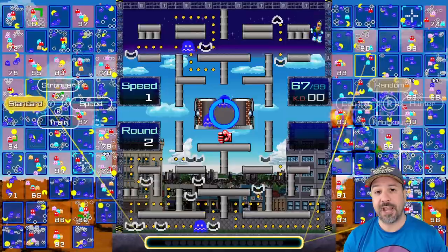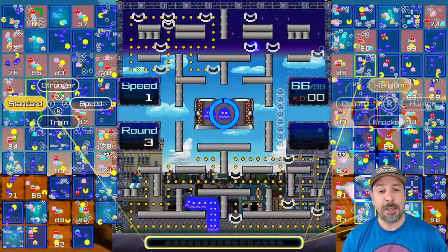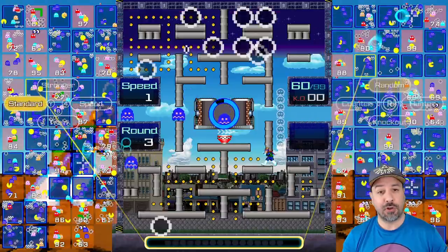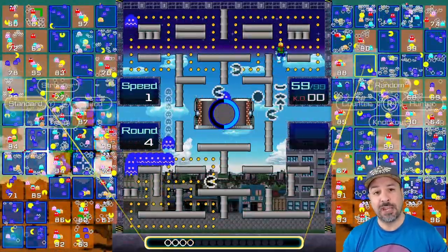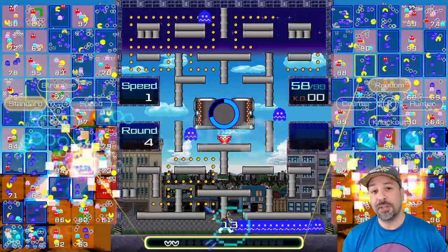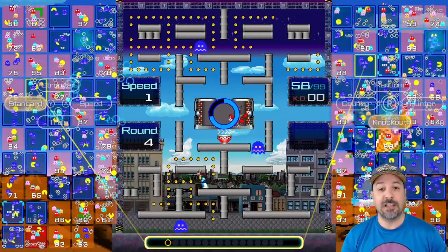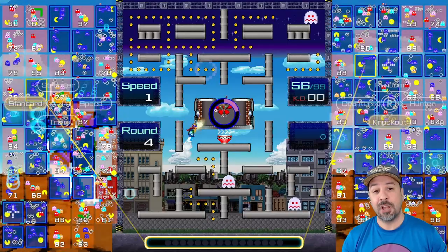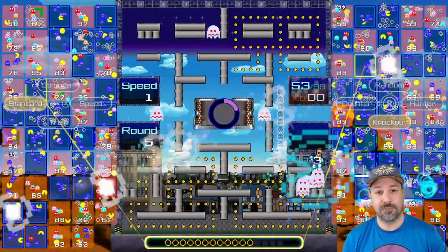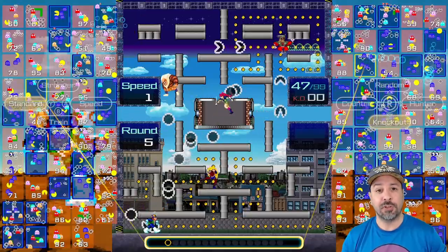You also have access to power-ups for Pac-Man himself, activated by hitting any of the face buttons. Y is your standard setup giving Pac-Man average speed and average strength. There's a stronger option which, if you're being assailed by multiple ghost images, lets you knock through them quicker without being slowed as much. If the coast is clear, there's a speed-up option that makes Pac-Man faster, though if he hits a ghost image he is weaker and slowed more than usual. Lastly, and I found it most useful, is the train option — if you're about to eat a ghost train it increases the multiplier quicker, giving you even more ghost images to attack your enemies. Being successful in Pac-Man 99 will largely depend on adapting and switching through these power-ups based on each situation.